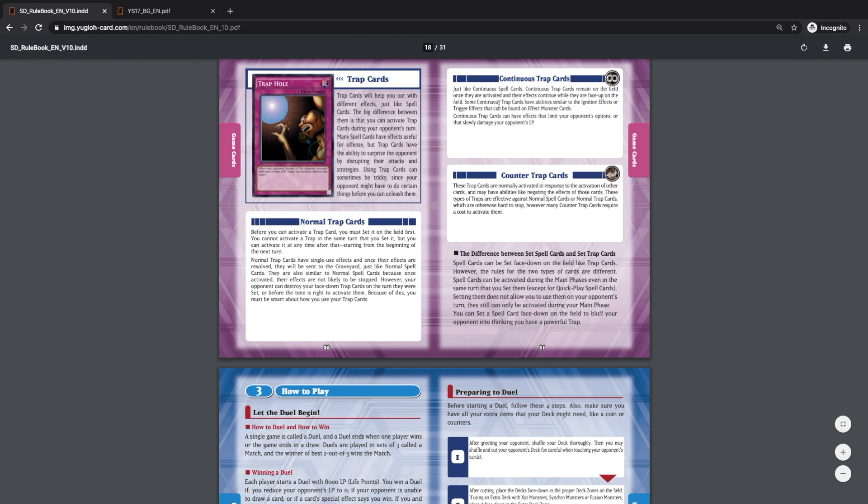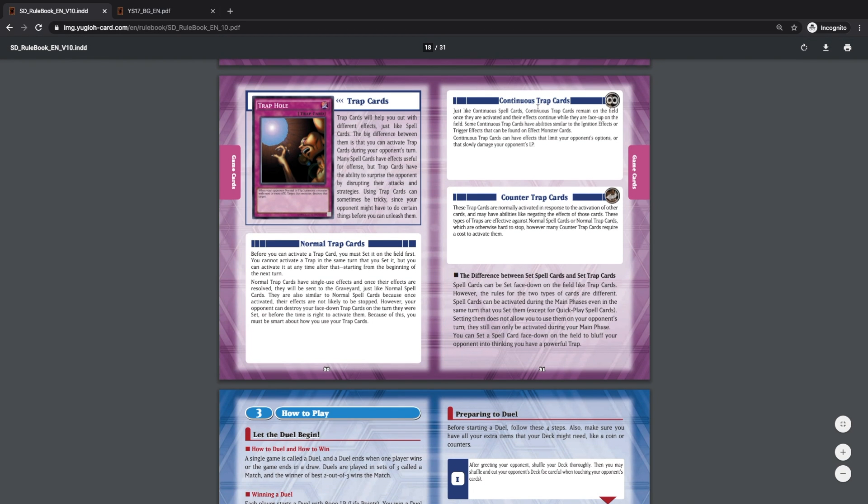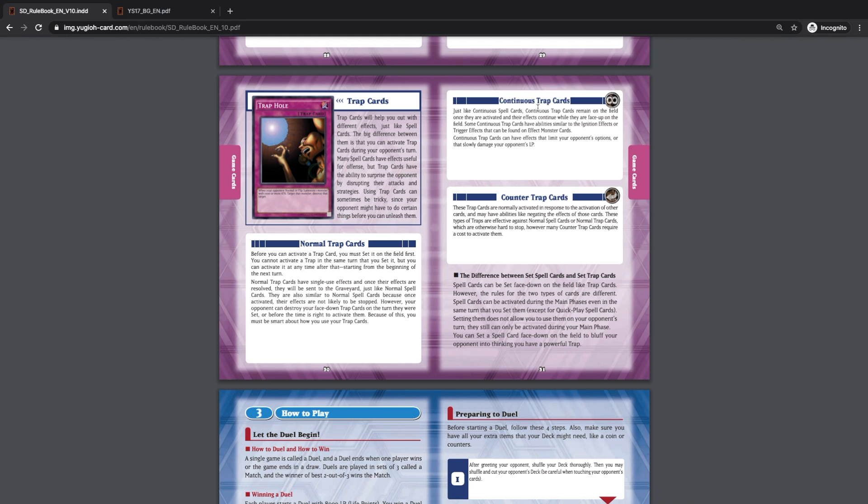Continuous trap cards are very similar to continuous spell cards — they remain on the field once activated and their effects continue while face up. They also have abilities similar to ignition or trigger effects found on monster cards. For example, like an ignition effect — spell speed one — where you declare activating an effect to destroy a monster, or trigger effects that activate under certain conditions, like when a monster is sent to the graveyard.